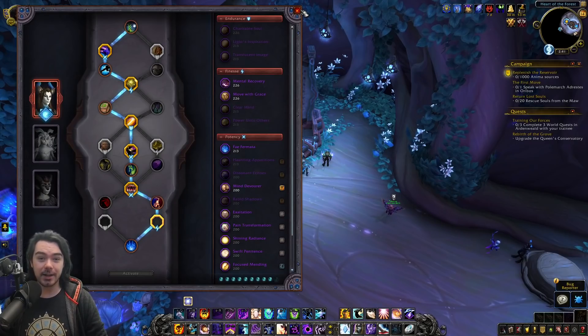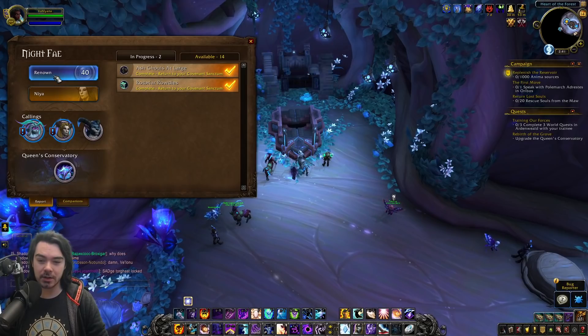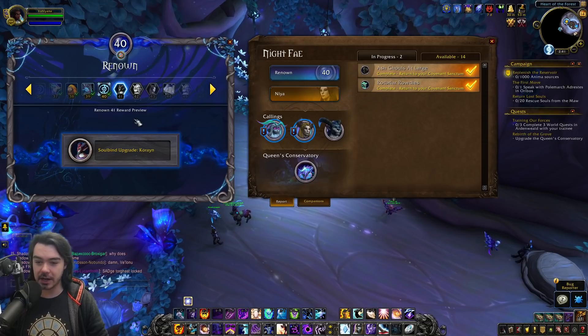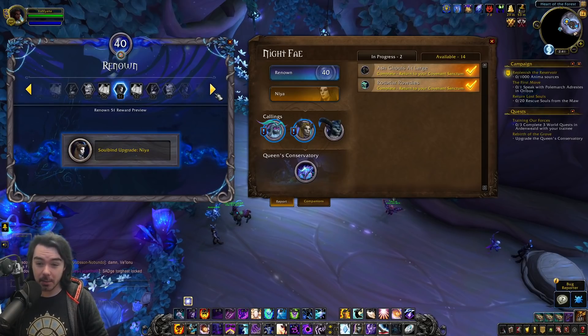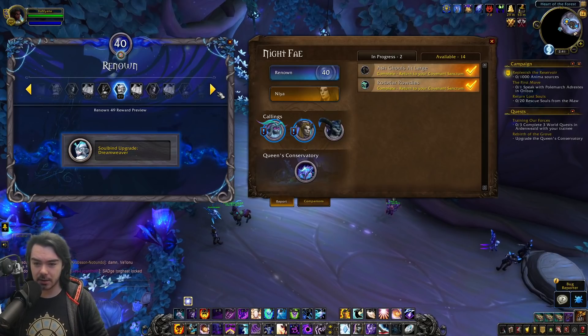There are some very powerful effects here. Just to note, on the test realm all of the conduits are probably enabled even though we don't have the renown we're supposed to — that's likely for testing purposes. As you can see, there are actually an additional 40 levels of renown. Flipping through those you'll see things like world quest rewards, PvP item level, and a couple of transmog things.